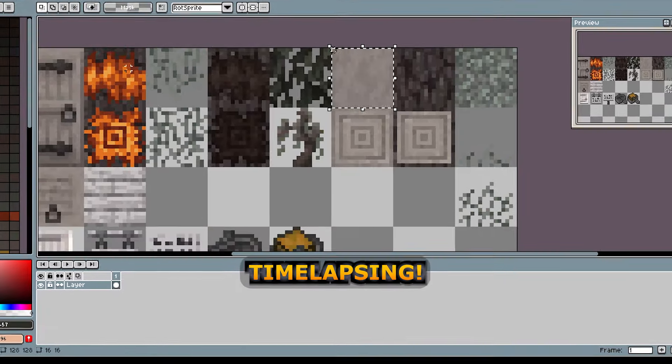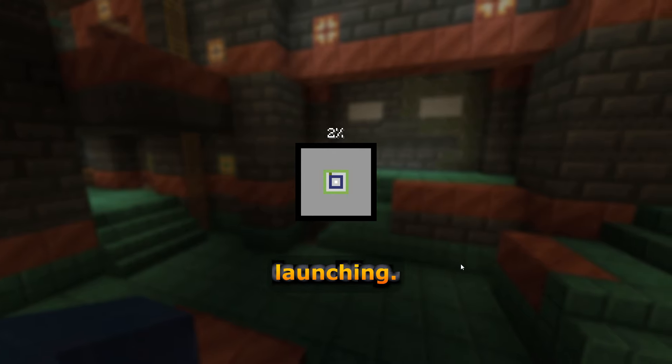Let's get shredding. Timelapsing! First time launching, let's see if this works. Oh gosh, that doesn't look right at all. Okay, that looks way better. Well, that took way longer than I thought it would. Now we got our brand new pale oak wood type and of course the classic tree. You would have been able to put the pale hanging vines on top of the leaves, but I forgot to include that. Whatever.